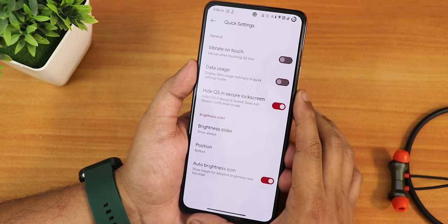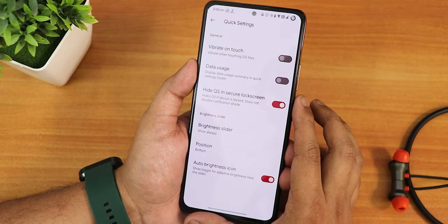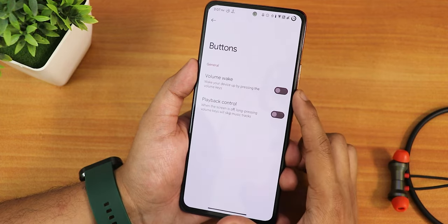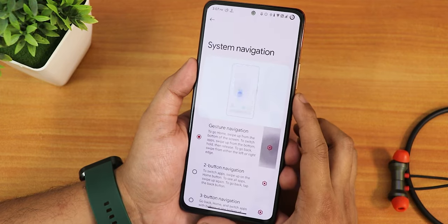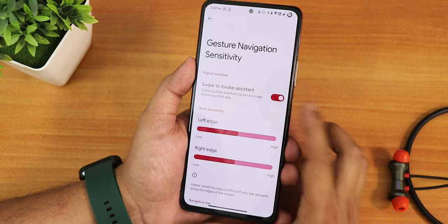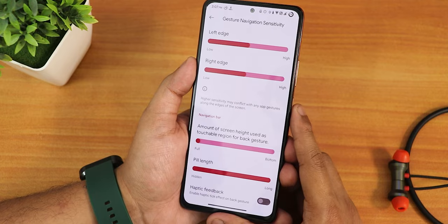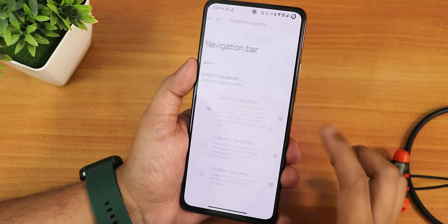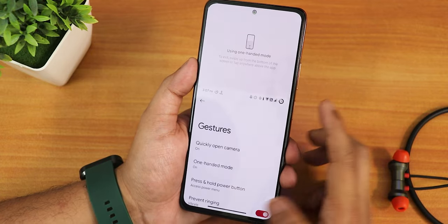We have auto-hide option in quick settings, vibrate on touch, data usage, and hide quick settings in secure lock screen. The brightness slider position can be set to show always and its position changed to top or bottom. You can also enable the auto-brightness icon. In the button section there is volume wake control. In navigation settings we have system navigation gestures with swipe to invoke assistant — that is working fine. There is no thickness customization, but there is length customization. Two-button and three-button navigation are also available.